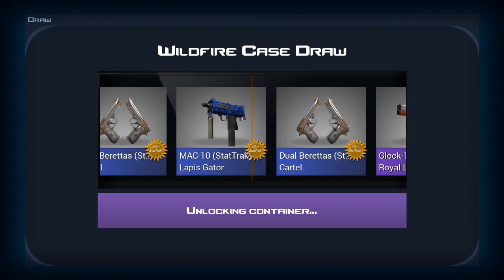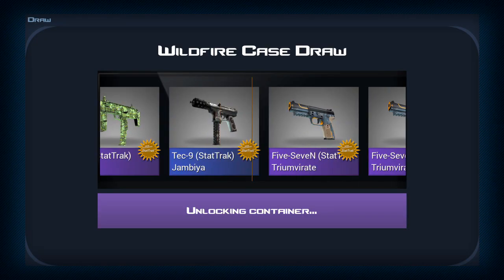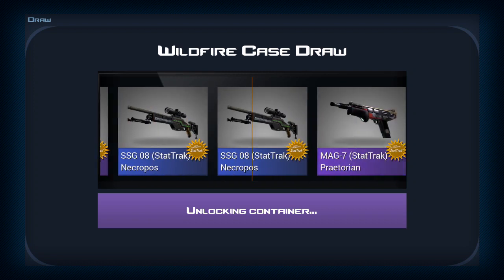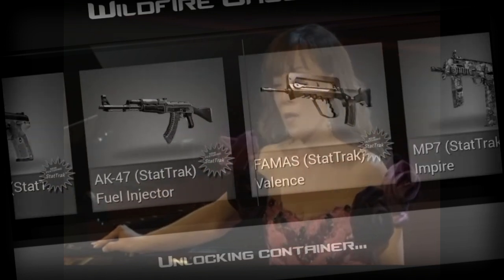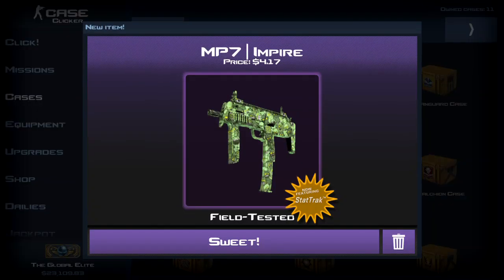I haven't tested any of these skins in game yet, so I have no clue what they look like, but I'm sure the Lapis Gator would actually look pretty cool, being that it says lapis, and I played Minecraft back in the day, and the Minecraft lapis was actually one of my favorite things in the old game. But starting off — oh! Wait! Oh, nice! Damn it! No! It stopped and then continued!